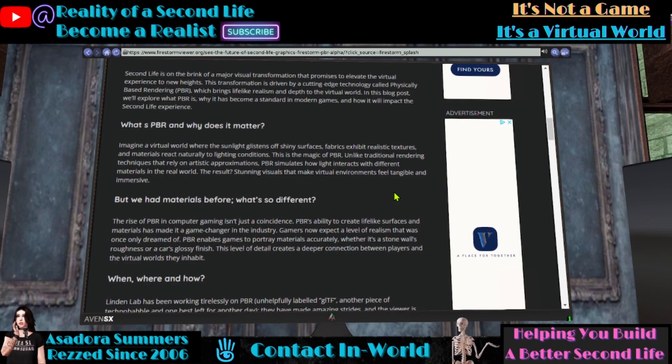Imagine a virtual world where the sunlight glistens off shiny surfaces, fabrics, and lifelike realistic textures, and materials react naturally to lighting conditions. This is the magic of PBR. Unlike traditional rendering techniques that rely on artistic approximations, PBR simulates how light interacts with different materials in the real world. The result? Stunning visuals that make virtual environments feel tangible and immersive.